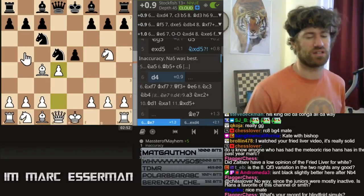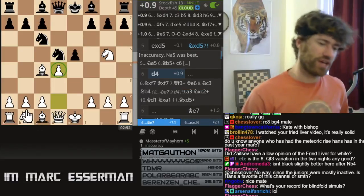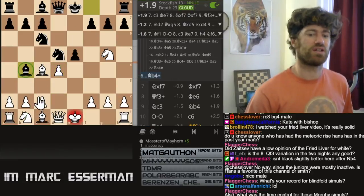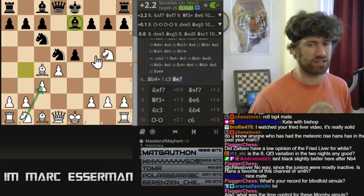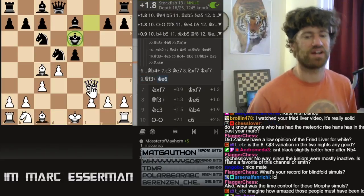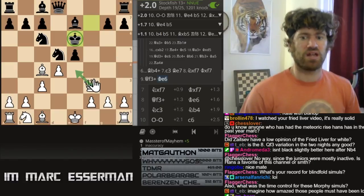Zaitsev tried to tell me that this position can be argued playable if you take away the square — knight c3. So the idea was bishop b4, c3, and then bishop e7. So now there's no knight c3. I didn't buy it though. Knight f7, take — the problem is that even with queen e4, white is too active in this position.